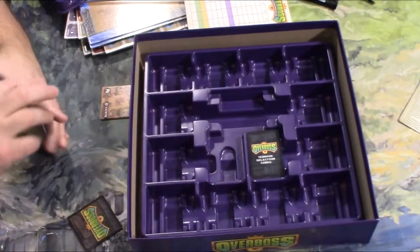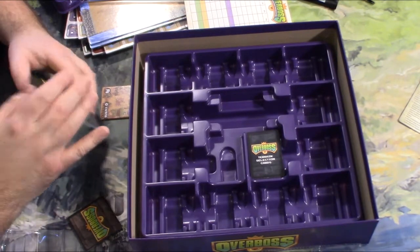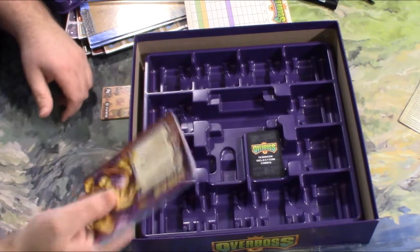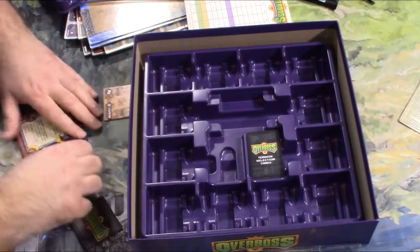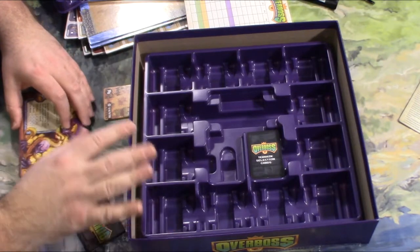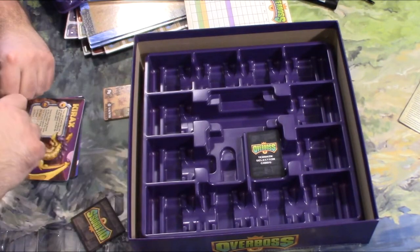That is everything that comes in the box. There's not much to it — just a bunch of tiles really, lots of chits, some cards, and a scoring pad. I'm excited to get this game to the table. I'm going to go ahead and unpack everything, put it all in here, and show you what it looks like.